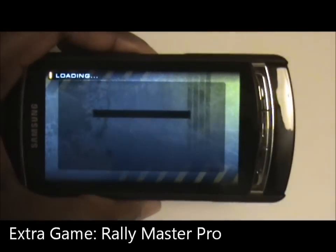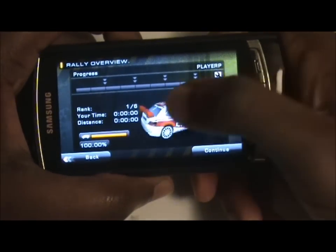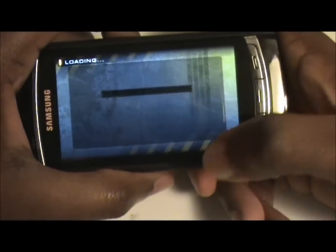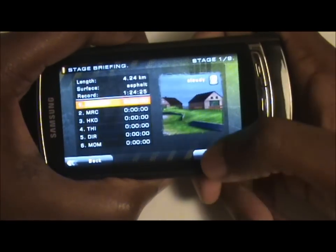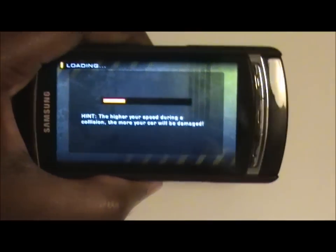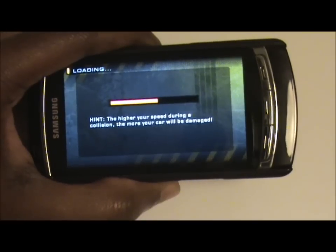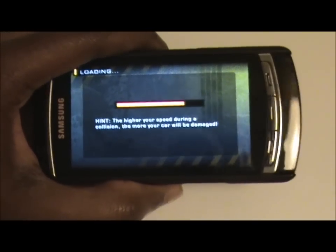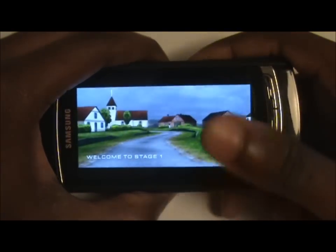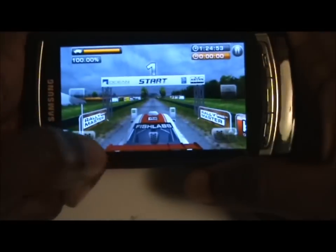It's got awesome graphics — it makes Asphalt look really bad. As you can see, the graphics are really smooth; you can really move the car and stuff. Compared to the default game, Asphalt 4, which is supplied with this device, this is a much better, more polished game. It really shows the graphical potential of the Samsung Omnia HD.